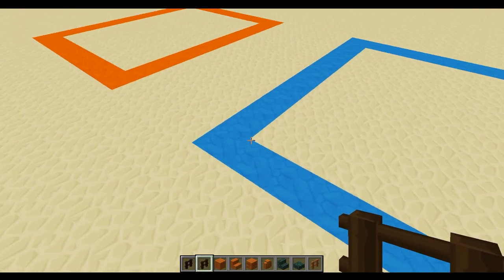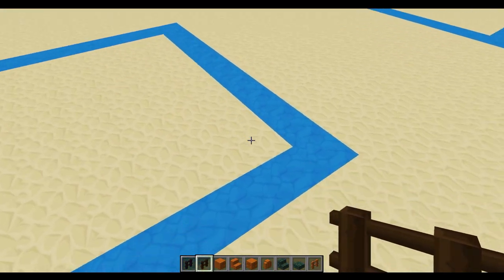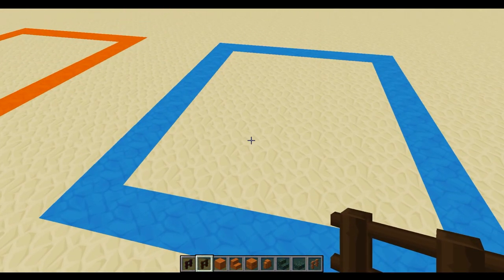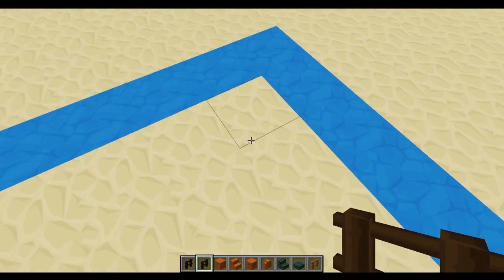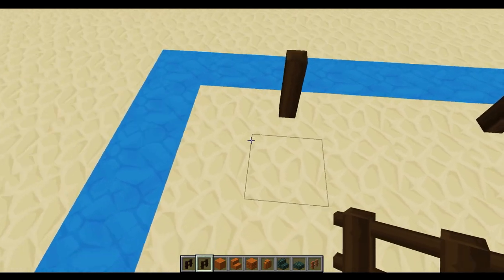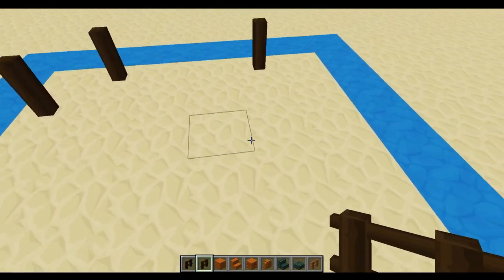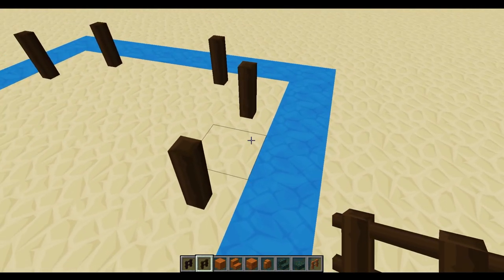In terms of this build the front will be six blocks and then the length of the crab will be eight blocks. This is because the crab's claws stick out a bit in front. So we're going to go to the back and at the very back block, one block in, we're going to place two fences and then another two fences in this pattern leaving one gap. These are the dark oak fences.